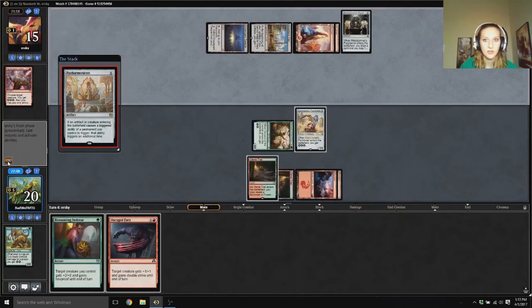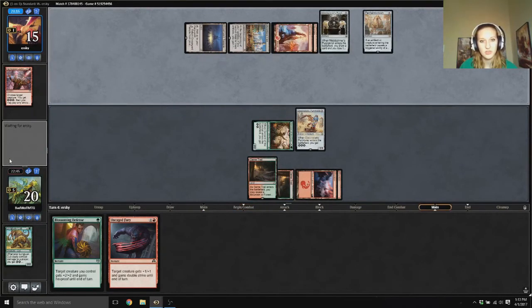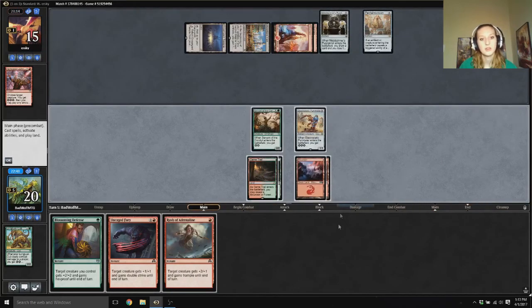Panharmonicon — okay. So I need them dead this turn. Can I get another pump spell? Would it matter? Which one would it have to be? We can double the spawns, but I don't have double double strikes. They are completely tapped out, so we are safe to do all of this fun stuff.